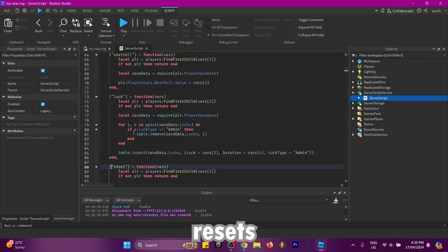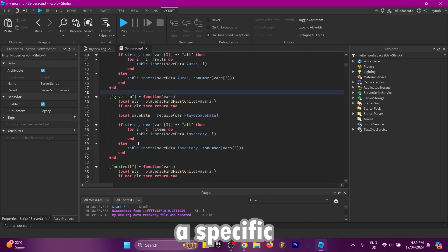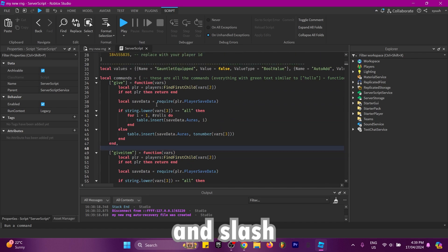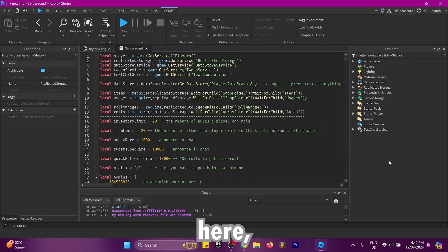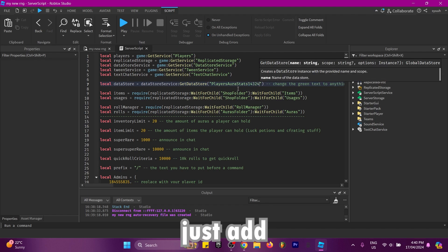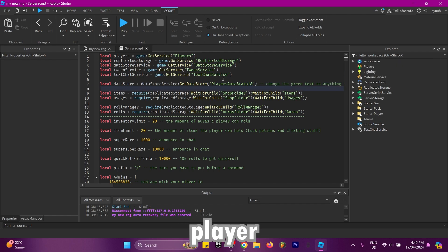Reset resets the player's data. Luck gives the player a certain amount of luck for a certain amount of time. Next roll gives the player a specific aura for the next roll. Slash give item gives the player an item and slash give gives the player an aura. To remove the default auras you just reset the player data. You can also customize the player's aura stats.